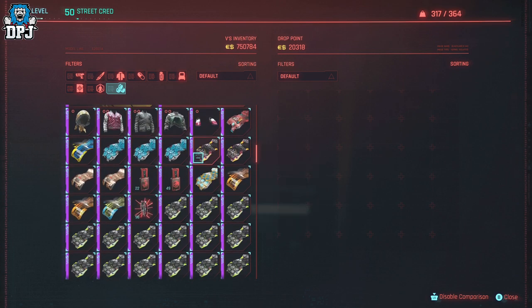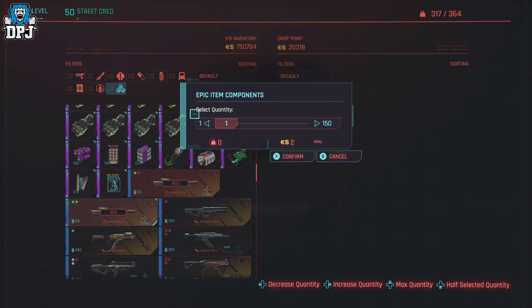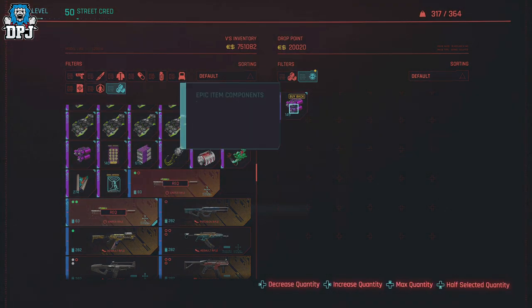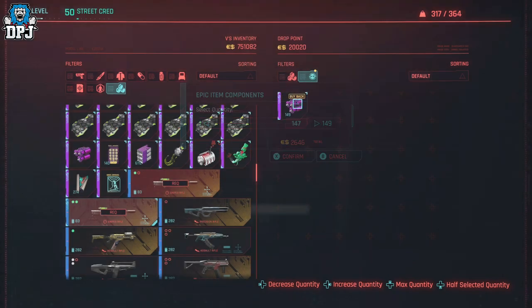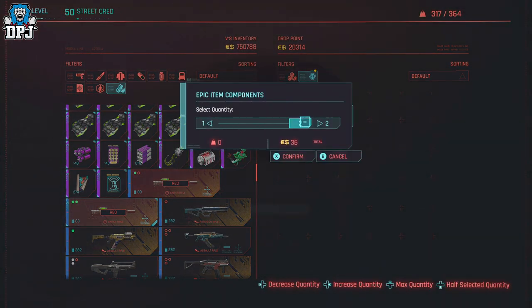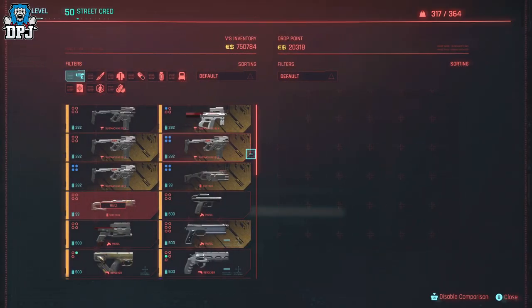Now we go down to the epics and do the same thing. We're going to put them all in but one — put 150 in but keep one for ourselves. So we've got one and there are 149 inside. Click on it, go to the very end, and keep two inside the drop point. Make sure you're not on the bar here or you can mess things up. If it bogs out, buy them back — you're not losing any money.